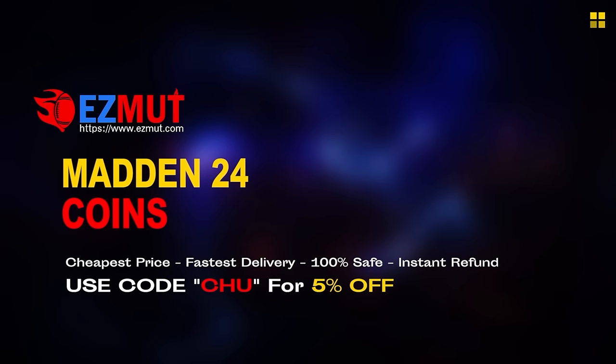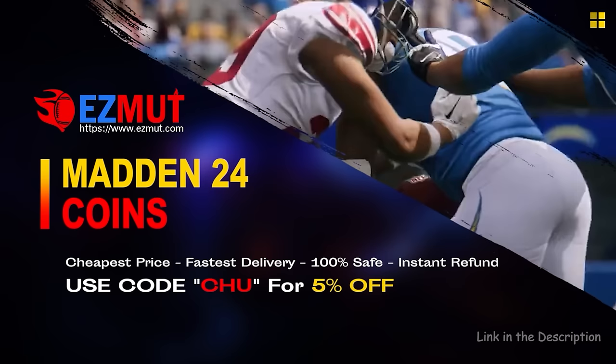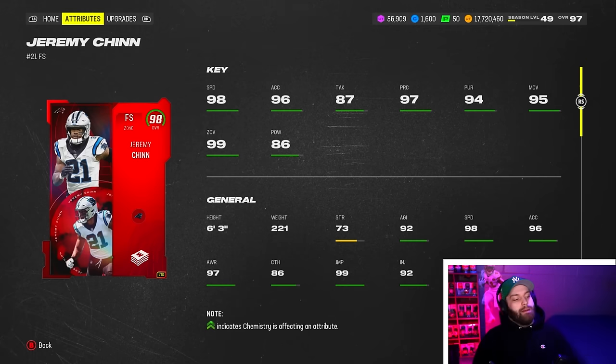If you're looking for cheap fast mannequins to build that god squad you always wanted, head over to my sponsor Easy Mutt and use code chew for 5% off your order - the link is in the description. At number 10 we do have the LTD Jeremy Chin.